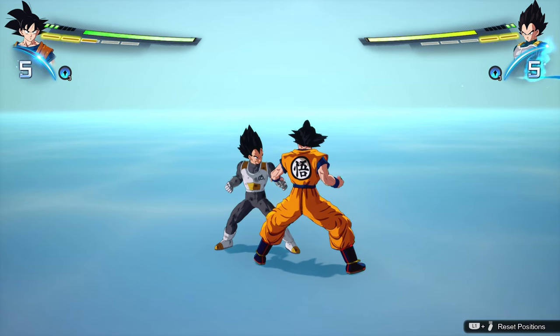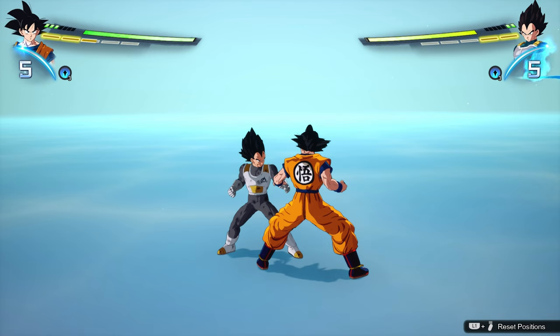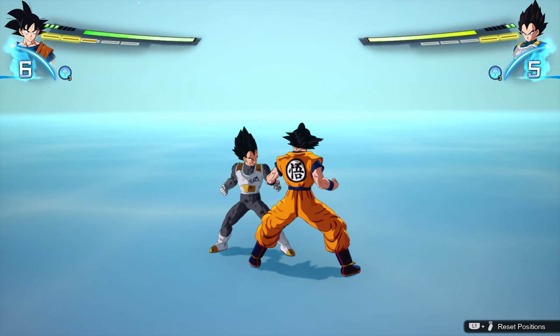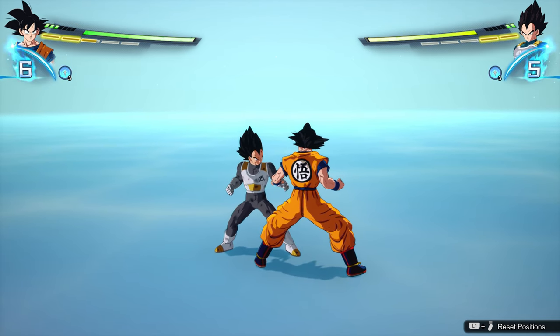That's the basics of Dragon Ball combos. All you need to do is avoid the ki push, do the other combos one at a time without repeating them, and you can do basic combos in Dragon Ball Sparking Zero.